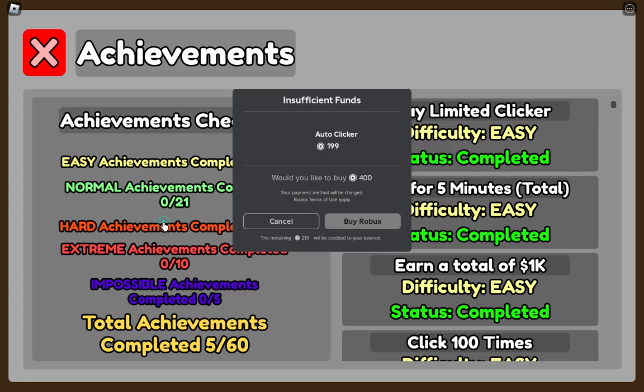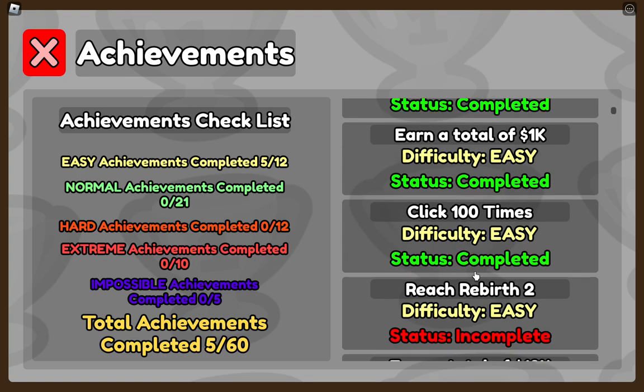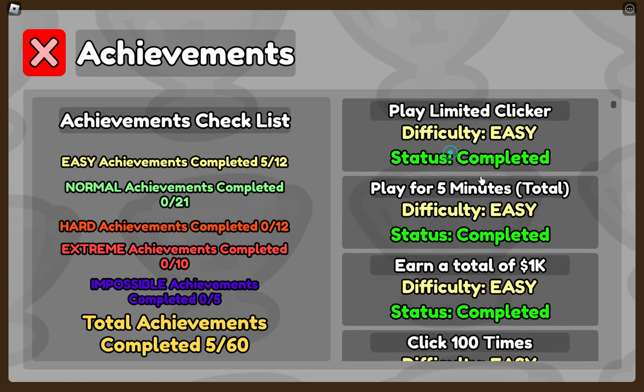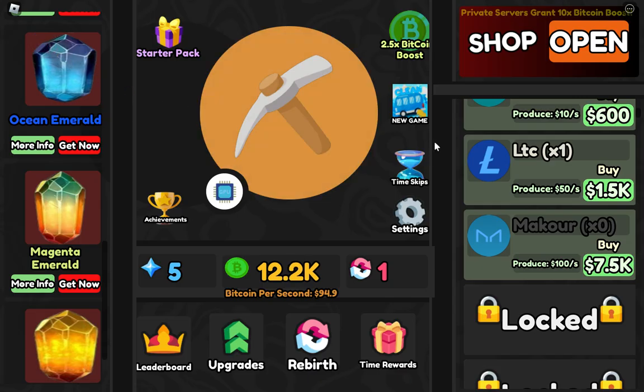If we click on achievements — completed, completed — these are the achievements but I don't have any reward yet.